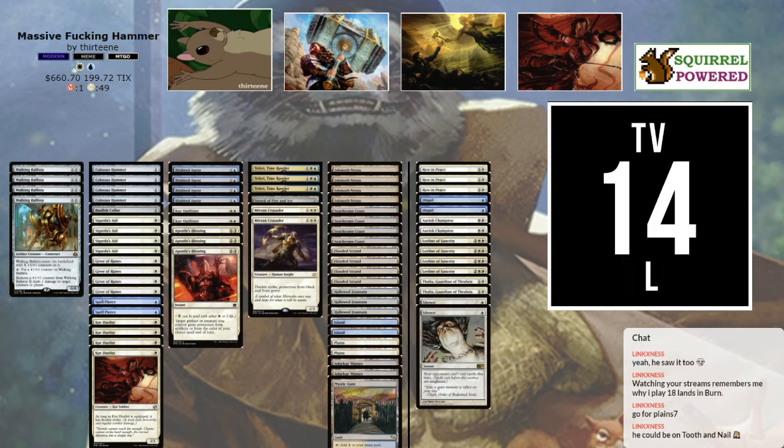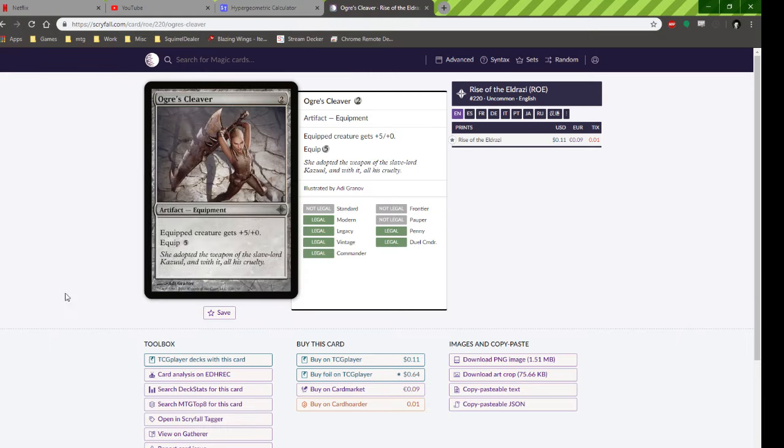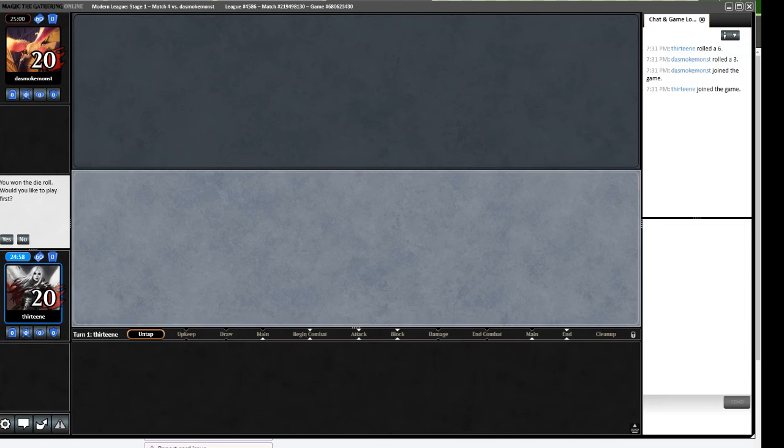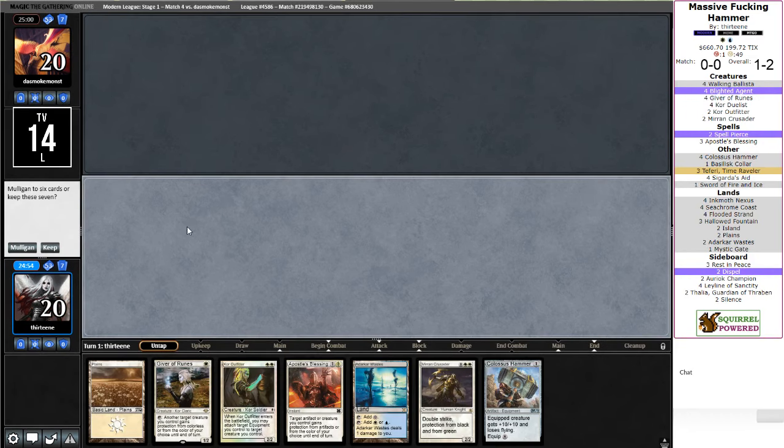The card that I was using before was Ogre's Cleaver — two mana, plus five, plus zero. I was trying to play with that on Core Duelist with Mutagenic Growths and it wasn't even remotely close — every time I tried to playtest it, it was just beyond awful. But Massive Hammer should have actually been able to get there. So this hand is actually turn one Giver of Runes, turn two Colossus Hammer, turn three Core Outfitter.